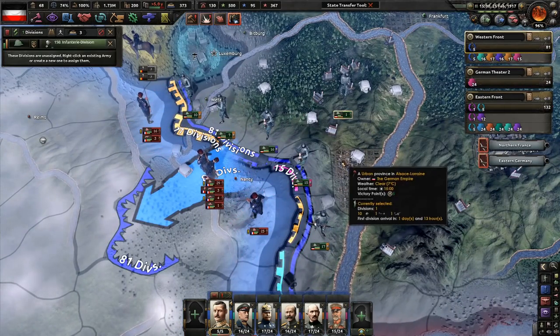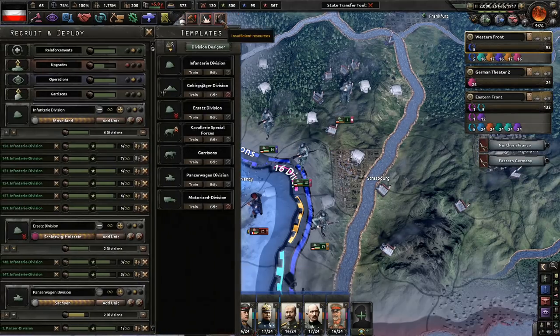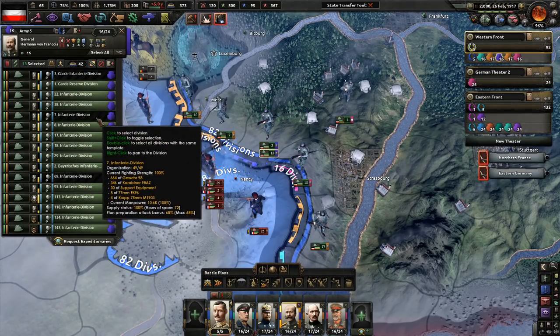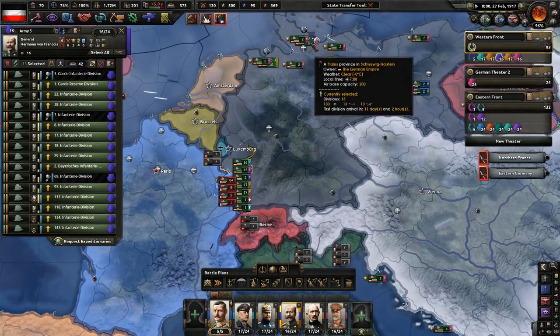I could trade for rubber, but I don't think I have a direct route to the Dutch Indies, and they're on islands anyway. I got a vision — oh, that's why. Send everyone to the western front but three guys.